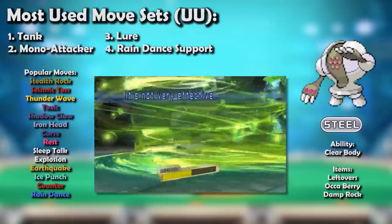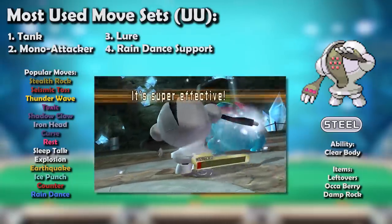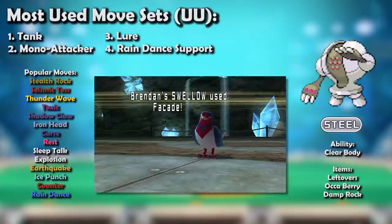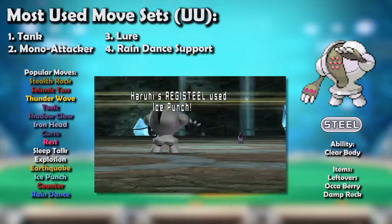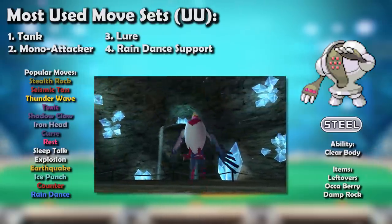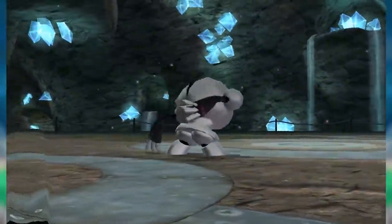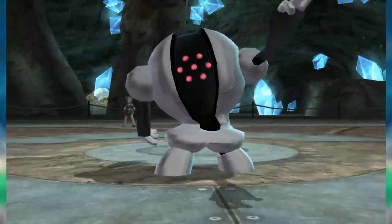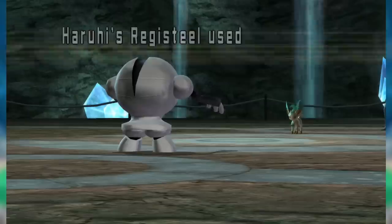Registeel's effectiveness came from its ability to check a vast portion of the metagame, including tier king Venusaur. It was great as part of sturdy balance teams that aimed to take their time and wear the opponent down, but it also fueled offensive teams that appreciated Steel giving them backbone against fast Pokemon like Swellow and Scyther. Registeel was always one of the most common Pokemon around because it was one of the best — ridiculously consistent on a game-to-game basis. It was such a big deal that it sometimes used Shed Shell just to escape Dugtrio, and even without Leftovers — its sole source of recovery — it was still excellent, able to stop an offensive Milotic, a Swords Dance Leafeon, or a Substitute Charge Beam Rotom, and then leave a dent with Explosion.